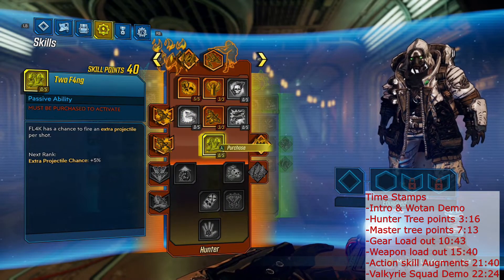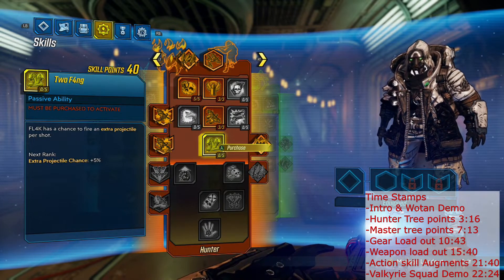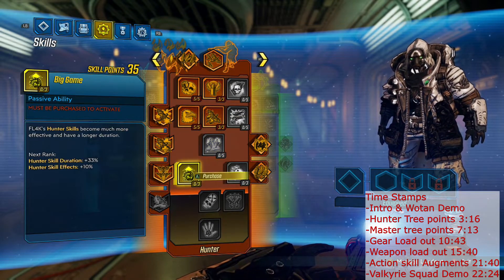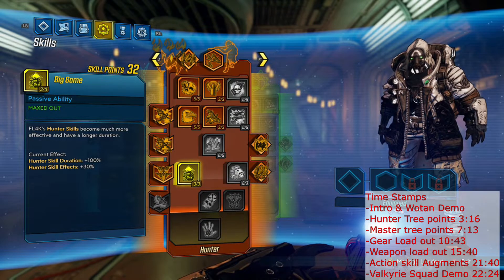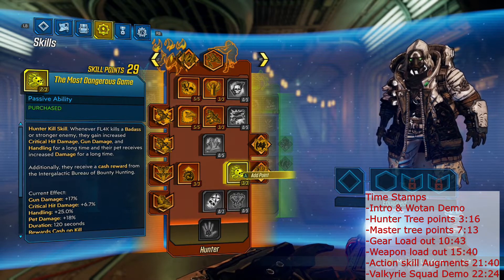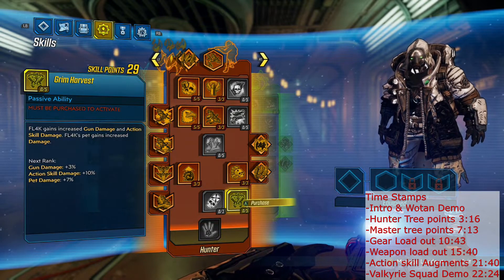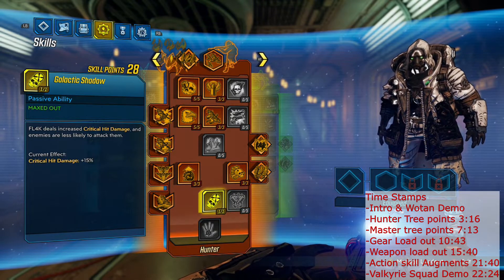The thing I don't like about Tufang is it's chance-based — it's RNG, which sometimes isn't friendly. So in this build I actually went five points into Hunter's Eye. I came down here and went three points into Big Game to increase our Hunter's Scale duration and effects by 30%. We're going to take Most Dangerous Game — it's going to give us more damage, both gun and critical as well as pet, lasting for an insanely long time at 120 seconds. Then I go into Galactic Shadow and drop a point in for some more crit damage.